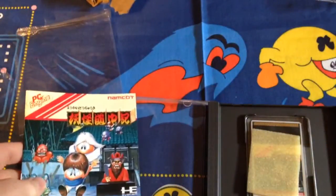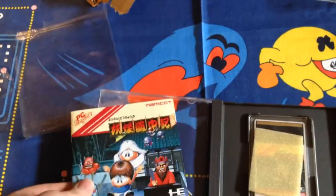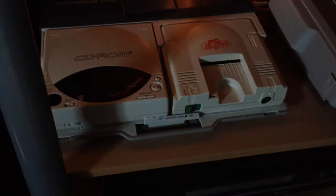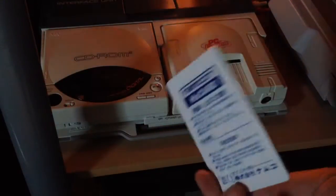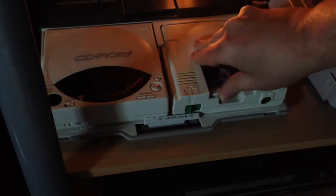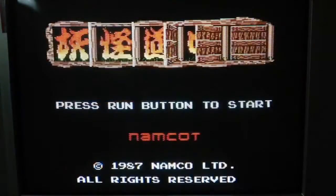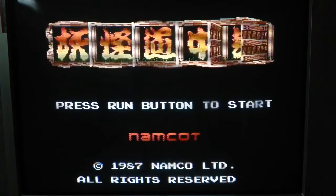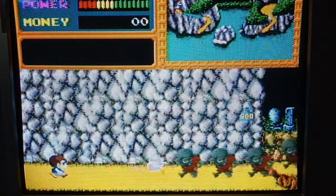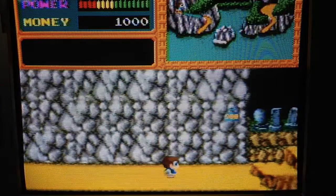This is Yokai Do Chuki — it came out in 1987 in the arcades and then the home port on the PC Engine was released in 1988. Going to pop the game in — it's all nice and clean and white, no yellowing. Copyrighted 1987, which is when the arcade release happened; the PC Engine version came out in 88. This game is a fun little platformer.